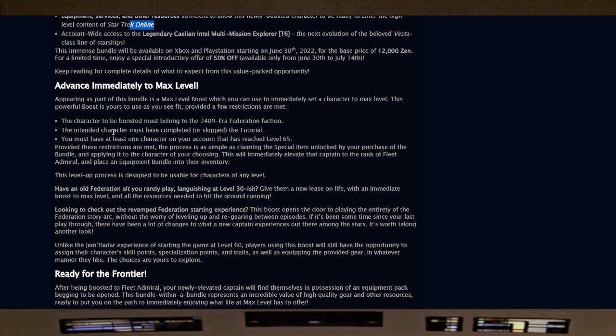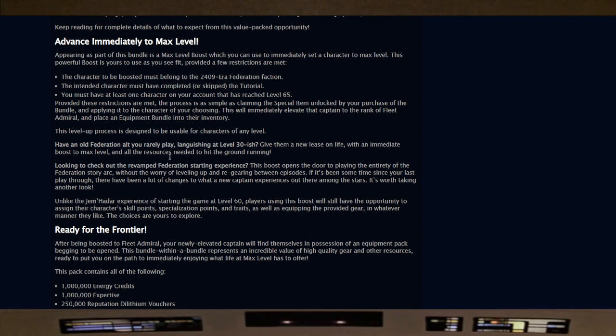This boost is yours to use as you see fit, provided a few restrictions are met: the character to be boosted must belong to the 2409 era Federation faction, the character must have completed or skipped the tutorial, and you must have at least one character on your account that has reached level 65. This will immediately elevate the captain to the rank of Fleet Admiral and place an equipment bundle into their inventory.